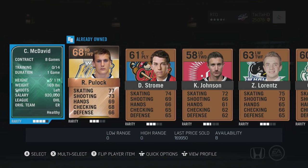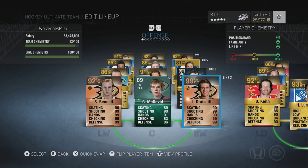He's 5'11", 169 pounds, so he's a bit undersized. He's left-handed, which is good — I prefer left-handed players. His salary is 9 to 20,000, which is really low because he's still an OHL player for the Erie Otters. So even though he's a Team of the Year card, he's still considered a bronze card, which also makes him the highest rated bronze card in the game.